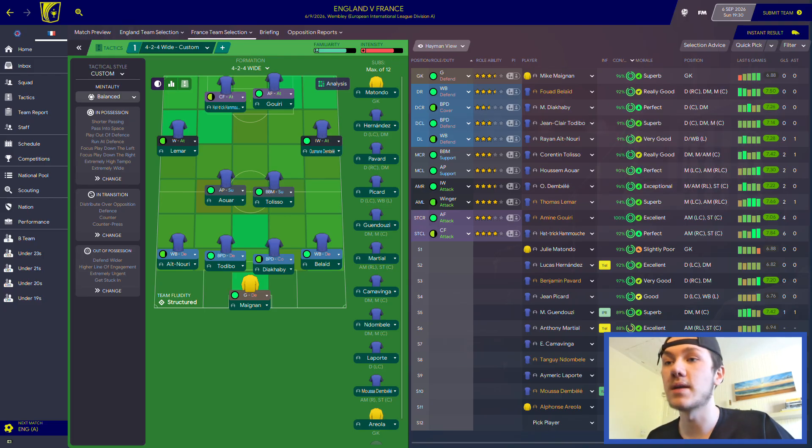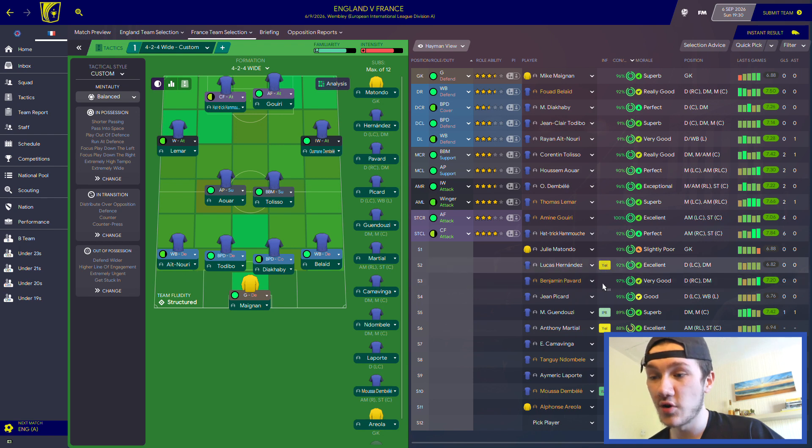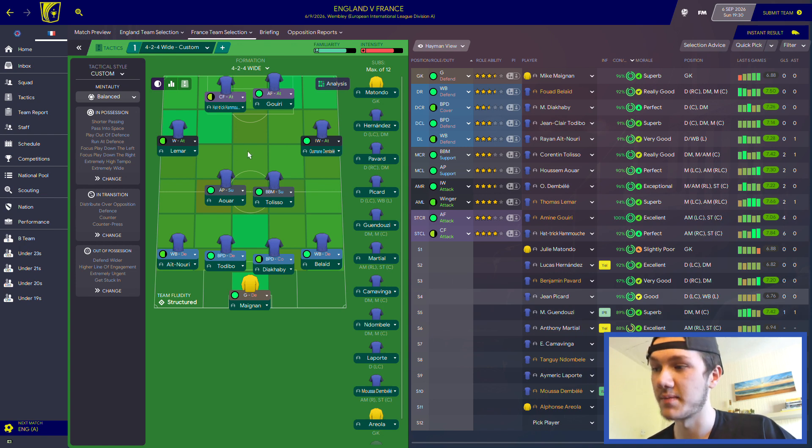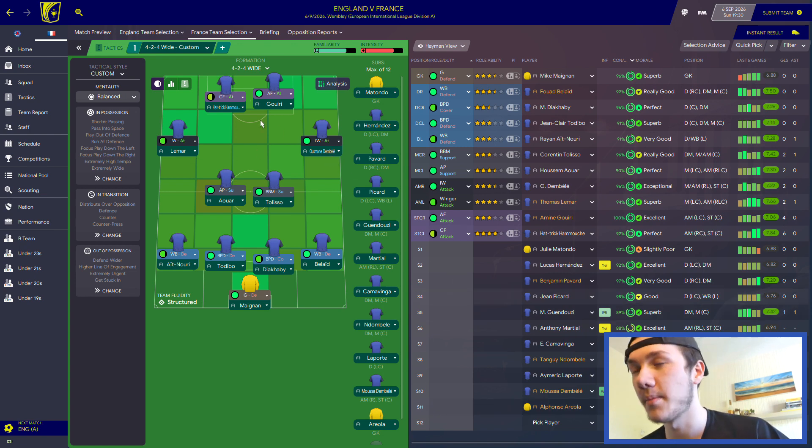We're back for the England game. This is the lineup we're going to go for - we're going to go for two up top this time. Megan in there, Nori, Tobedo, Diakaraby coming in for the tired Lucas Hernandez, and then Bladstein at right back. Tolisso to partner in the middle instead of Guendouzi. Out left Lamar instead of Martial, out right Dembele instead of the injured Mbappe. Up front Hamouchi with Gouri.